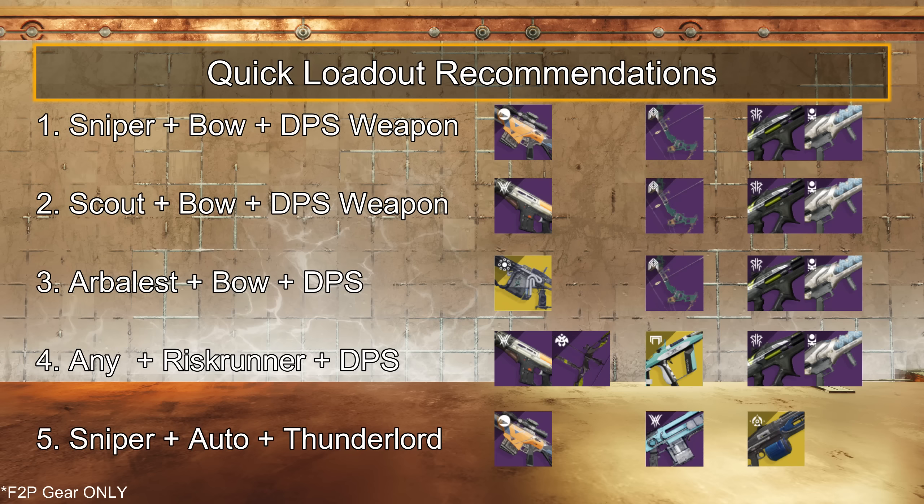Some quick loadout recommendations. For no exotic picks: a sniper, bow, and DPS weapon of choice. Opting for double primaries: scout and bow. Exotic options: Arbalest and bow for champ coverage and shield destruction. Any anti-champ weapon paired with Wristrunner for both high damage resist and add clear potential. Or sniper rifle, auto rifle, and Thunderlord.